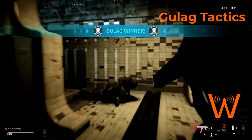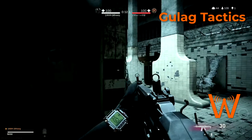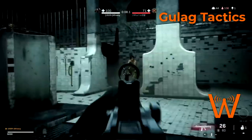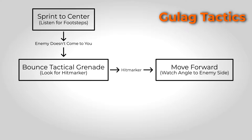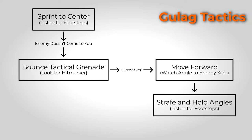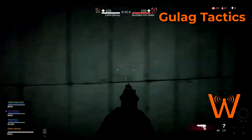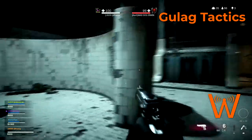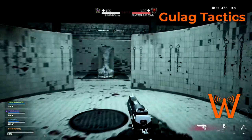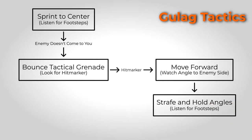If you get a hit marker from your tactical grenade, you now have a good idea of where the enemy is. If you bounced the grenade off the right side wall and got a hit marker, the enemy is likely on the back right side of the map. This gives you the advantage of information — plus they're a bit off kilter from being hit. My main suggestion: strafe opposite the direction of the hit marker. If you threw right and got a hit marker, strafe left, watch those angles, push forward, and try to end the fight quickly in stage two.